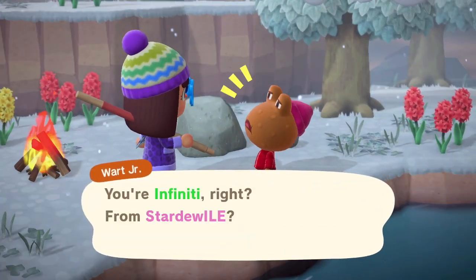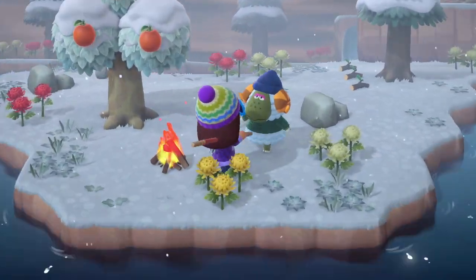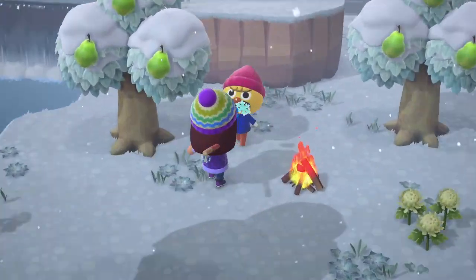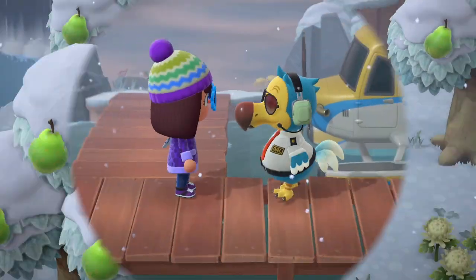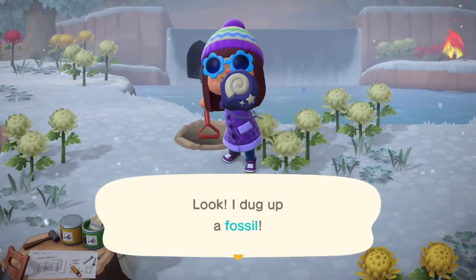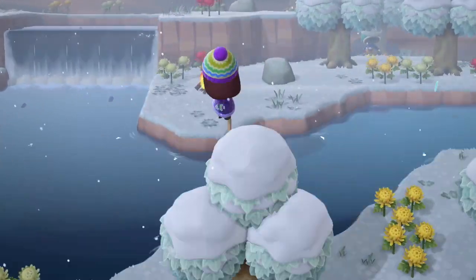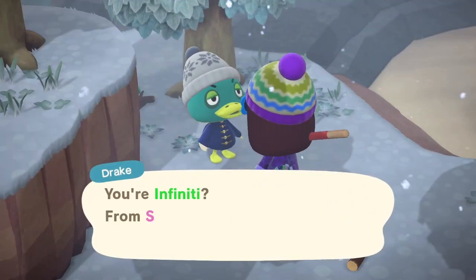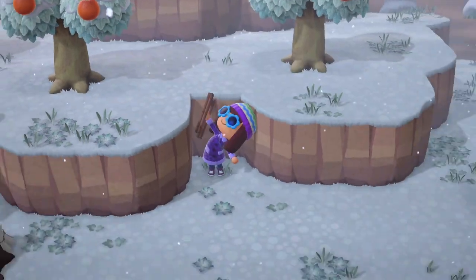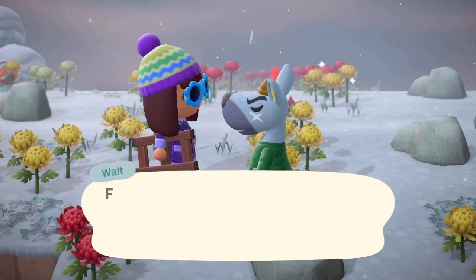Number fifteen is Wart Jr. but I already have Henry. Then we get Cashmere — she's cute but no. Next is Drake — sorry Drake, you've been working with me forever. Number eighteen brings Kanga, then Walt — sorry Walt.